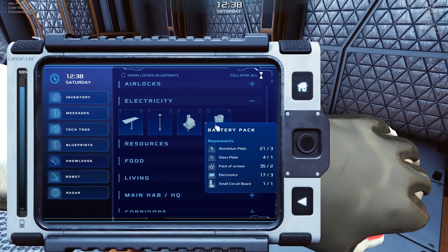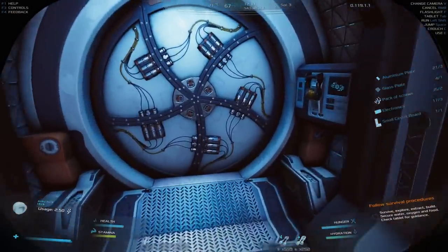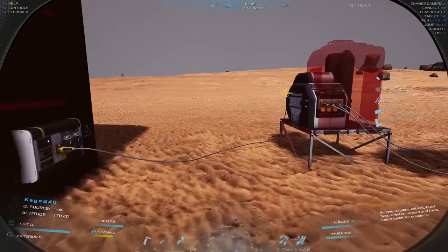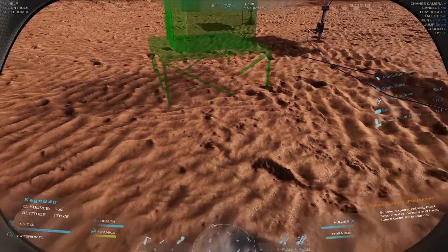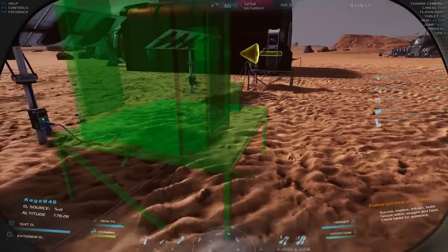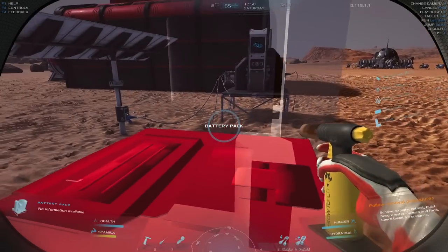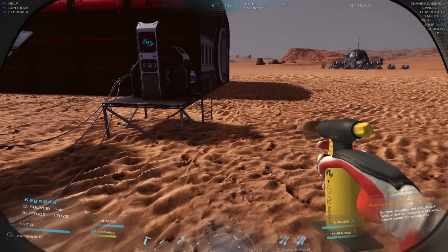Battery pack — okay, I can make that. Small circuit board, all right. I'm guessing you make it in the workshop — oh interesting, looks like you actually make it outside. We'll place it over here since that's where we'll need it. It has an input and output — let me orient it the right way. I wish there were a better way to rotate. I should run it through the battery pack into the transformer.